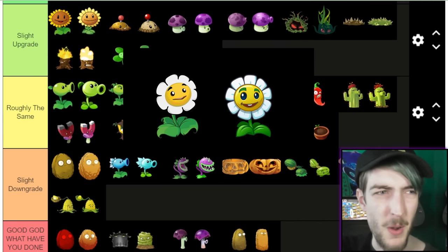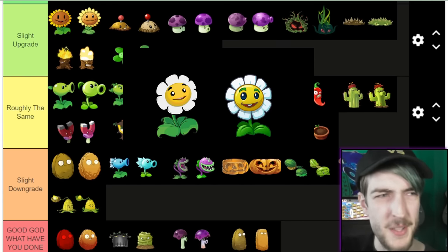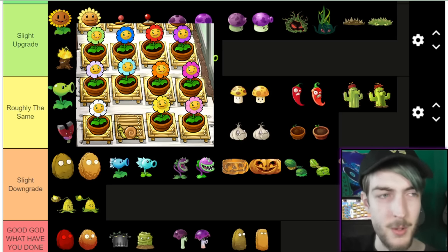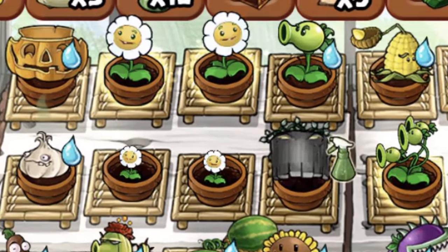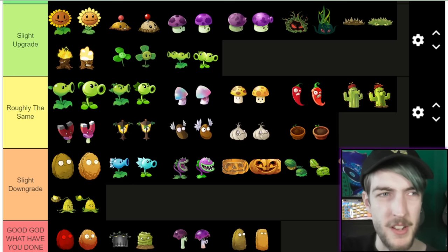Right, Marigold — I was tempted not to count this as well, but I think I will. In the second game the face is maybe better, but in the first game she can change colours in the Zen Garden. Well, not on my device, which is a crying shame. We'll have to go Slight Downgrade for that reason, I think.